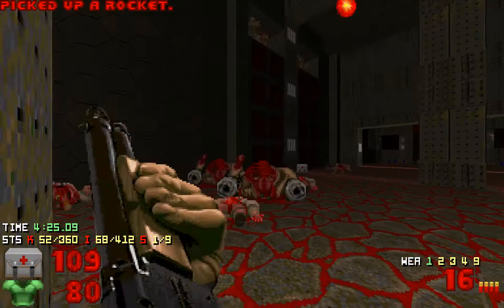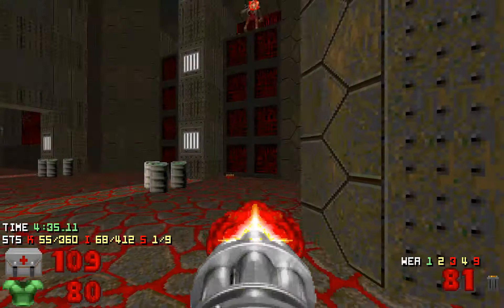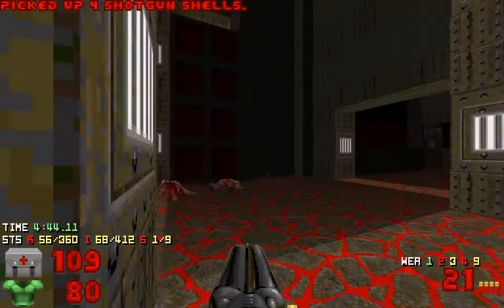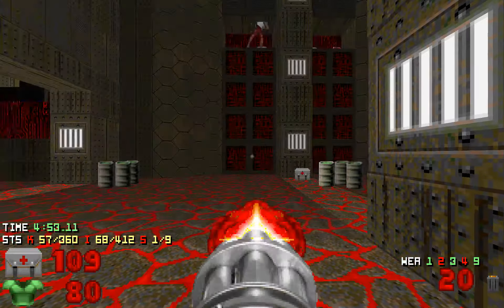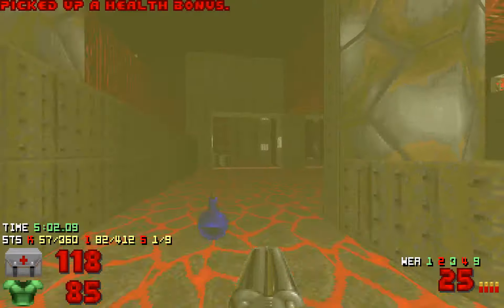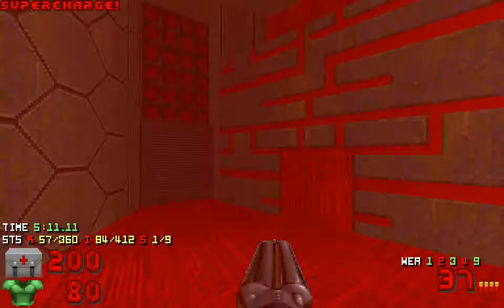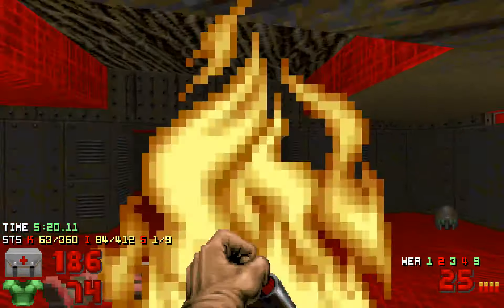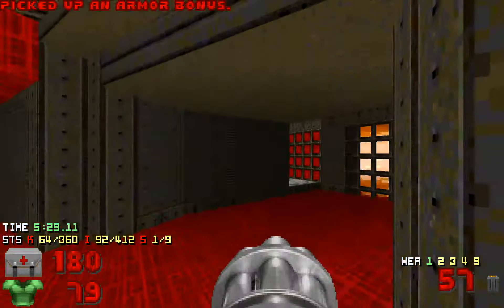I'd like to take care of these first so we don't need to deal with them later, because later we will come back to this part and there will be an archvile. If you kill these revenants up there, there's no way for the archvile to resurrect them — that is good. This part: what I'd like to do is lure this revenant out, then fire a shot here so I don't need to deal with the archvile and the revenant at the same time.